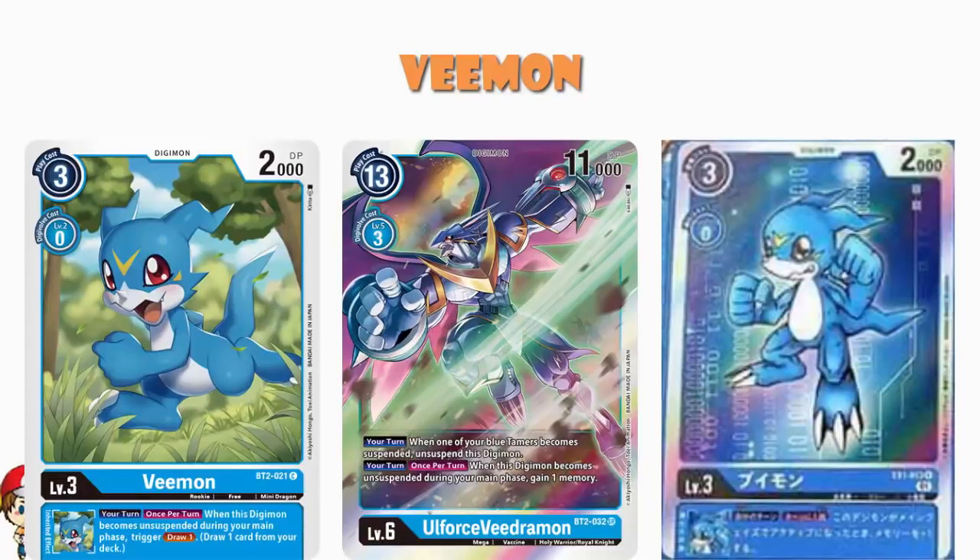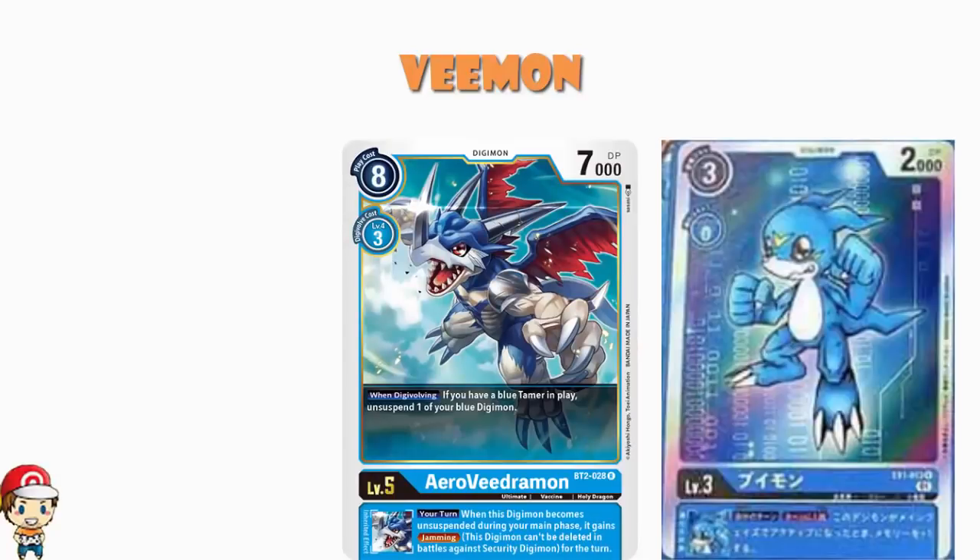It would be a lot to get four Old Force V-mon out, but if one Tamer becomes suspended all your Old Force V-mon become unsuspended from that one Tamer, and then all of these skills would activate once. I like this — I don't think I like it as much as the one from BT2, but I could absolutely see you playing it with the BT2 one. It's also worth noting the Aero V-mon from BT2: when you digivolve, if you have a blue Tamer in play you unsuspend one of your blue Digimon, so that could absolutely get this skill rolling.